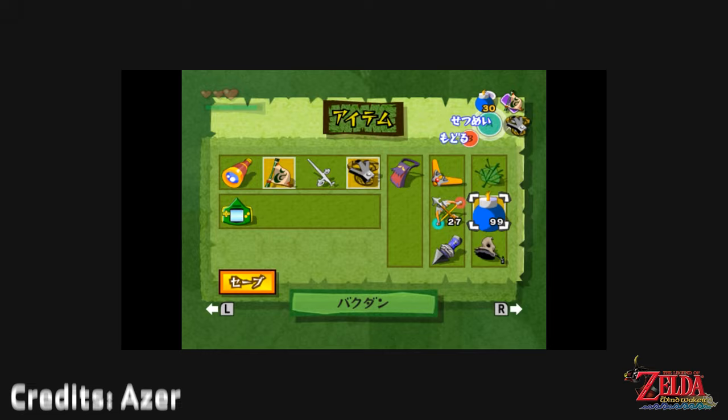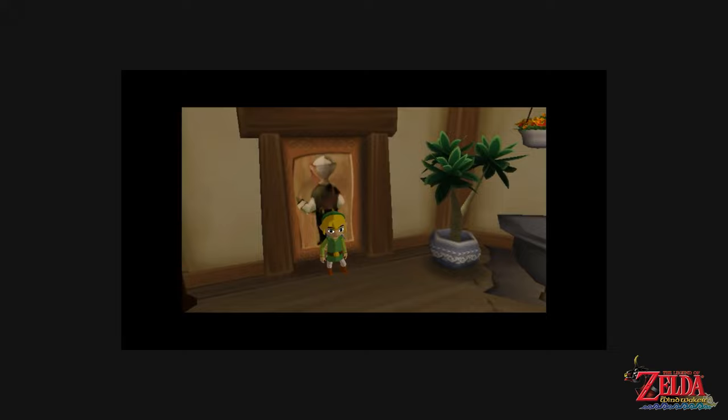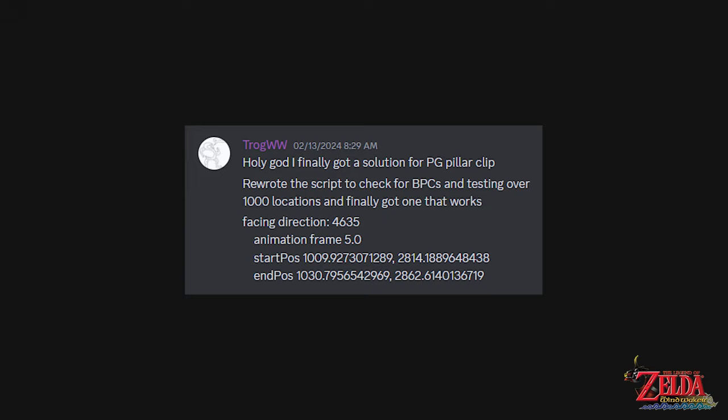By positioning Link in a precise position near a seam collision, we can drop a bomb to displace Link through the wall. This trick can be incredibly precise, and can require different bomb sizes, positions, and drop timings. For a long time this trick was not developed, as finding setups for the clips is very difficult. However, with the creation of scripts by Trog, finding these setups recently became a lot more feasible.